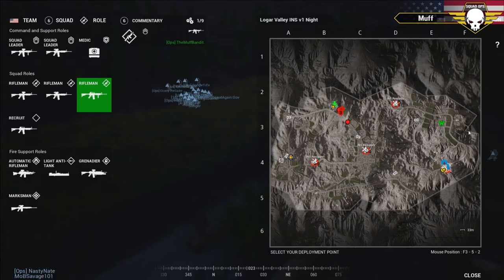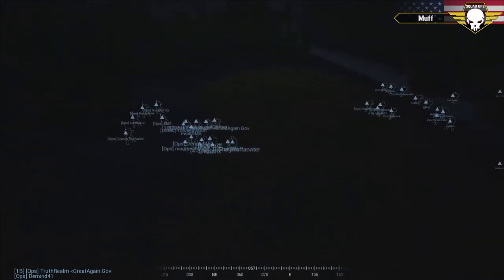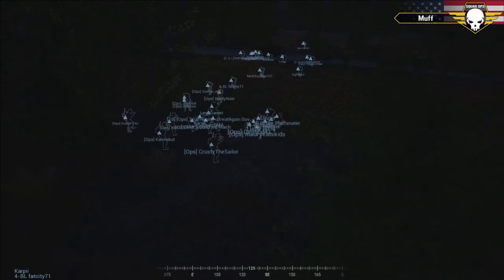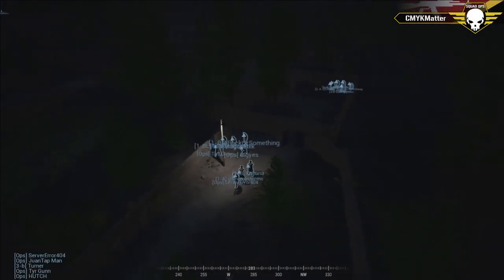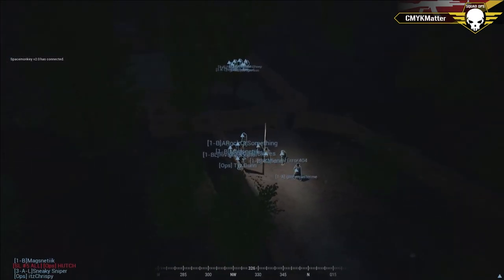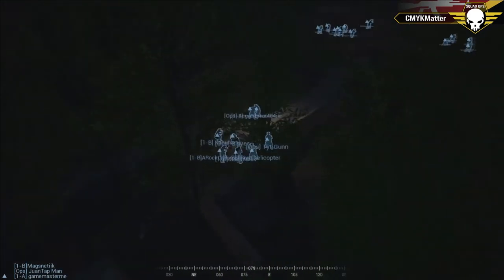Flying around, we're about to do a platoon briefing for the US side. Their commander is Karma Cut, and he's got four qualified squad leaders: Google Treks, Xbit, Nasty Nate, and Crusty the Sailor — they'll be the offensive force. On the insurgent side, Hutch is their command, with squad leads Best Pony, Lish, Shadowed Ritual, and Jack Reynolds — all guys Hutch can trust.